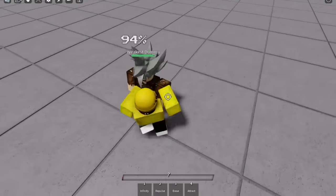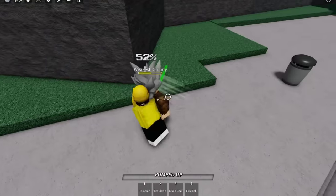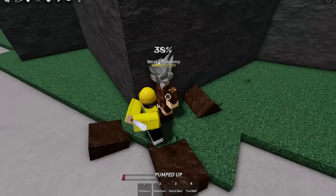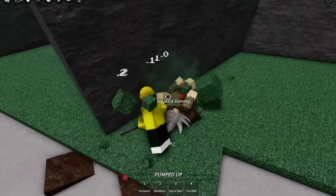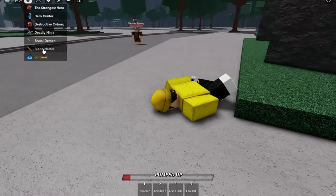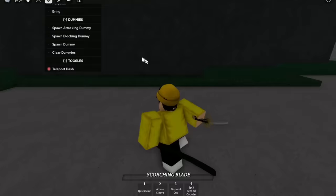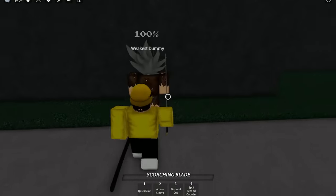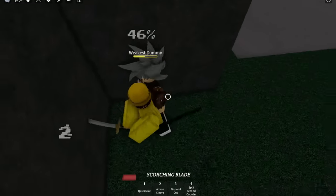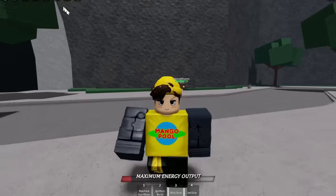Now let's test out the wall combo before checking the new Atomic Samurai moves. Let me hit the weakest guy — one, two, three, four, dash — and bonk. Let's see what the wall combo for Atomic Samurai looks like. With Metal Bat that animation was sick. Let me walk up to a wall — one, two, three, four — bonk! It works with Atomic Samurai too.